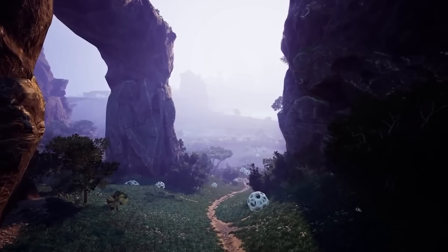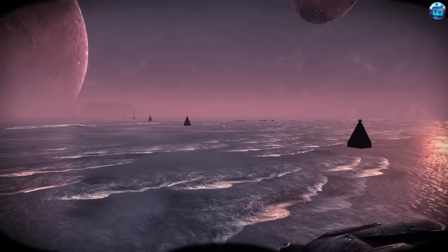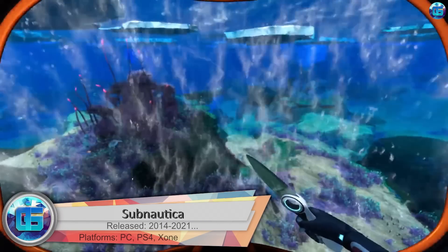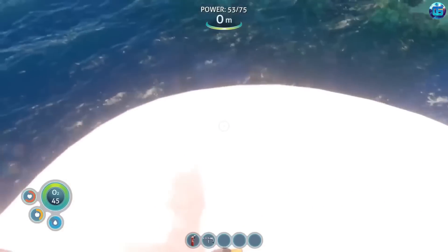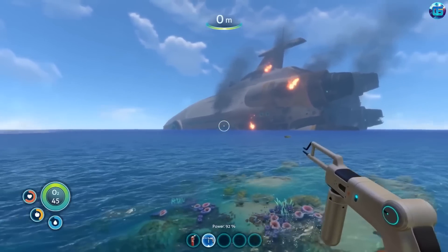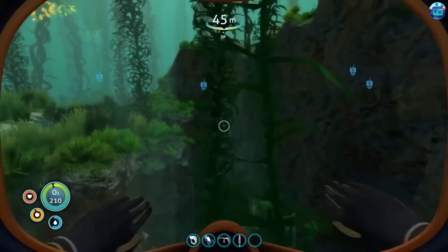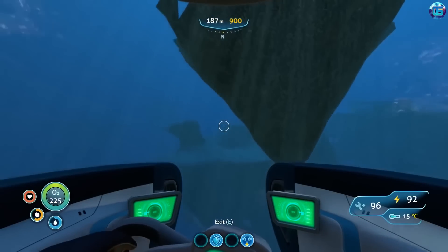In this video I have collected 20 interesting games in which we will be sent to explore another planet. I'll start with the Subnautica series: a research spaceship crashes on an uninhabited distant planet, the main character turns out to be the only survivor, and the planet looks like a huge bottomless ocean. Survival in such conditions is a difficult task.